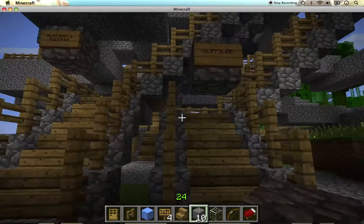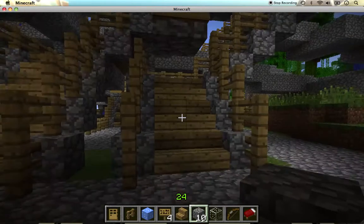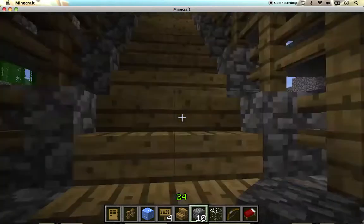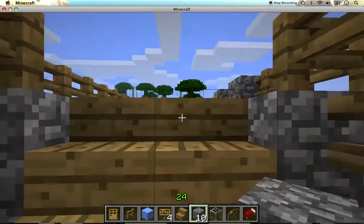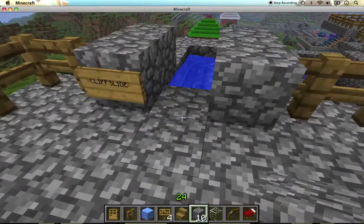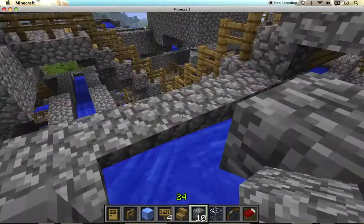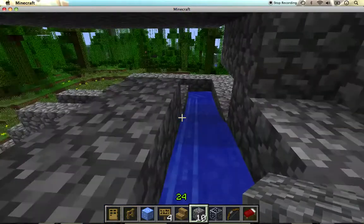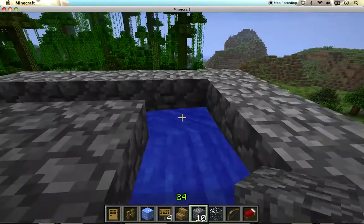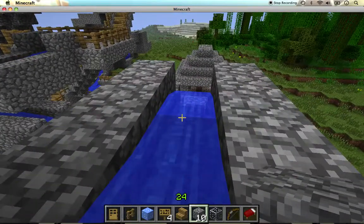Now I'll take you on the Cliff Slide. It's basically a quick little slide — you just go up here, and then you take a little ride down here. But the water down here doesn't last for very long, because right after that you go down this big waterfall and into a big pool.